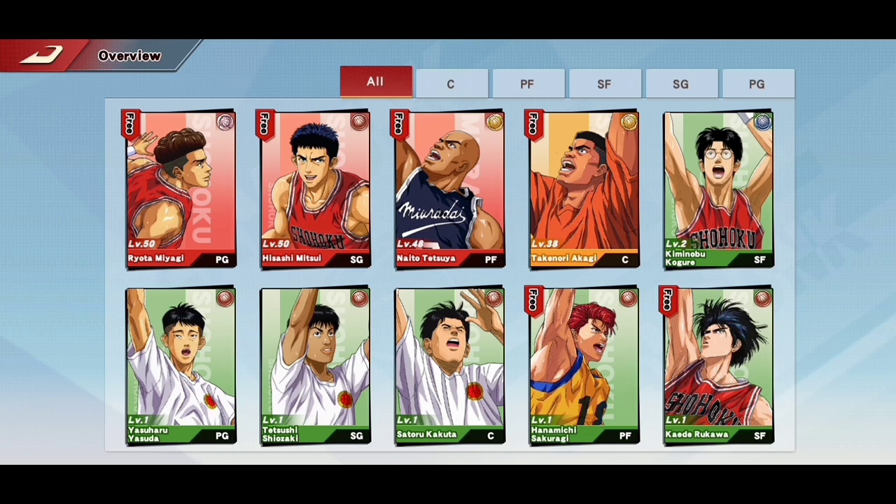The question is, what talents should you unlock first? For me, I suggest focusing on steal, passing, and ball handling since Ryota Miyagi is a point guard. Let's let Sendo, Rukawa, Mitsui, Kogure, and others deal with the points.